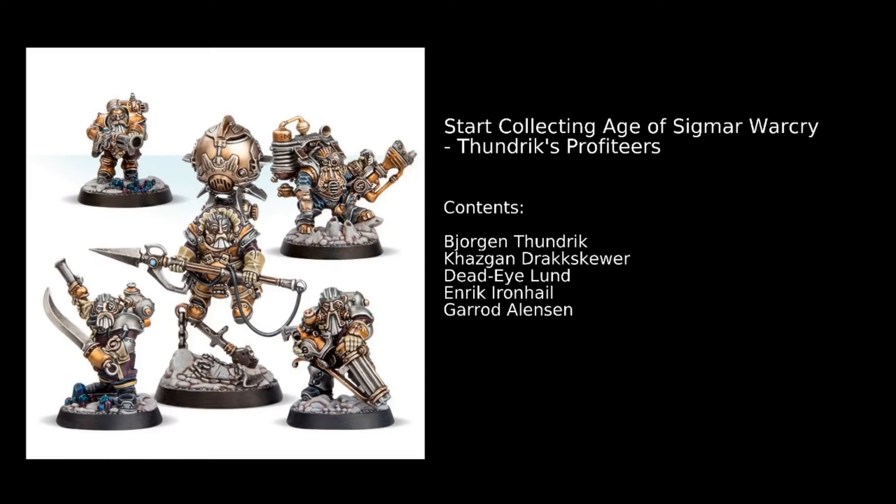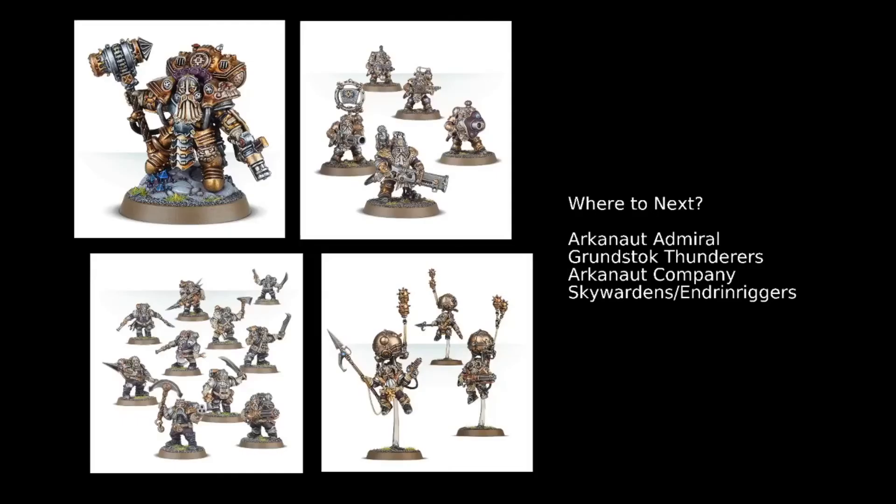You've then got Deadeye Lund, our Aether Shot Carbine wielding Thunderer at the back — pretty solid stuff. Two shots, strength fours, then two-four for the damage. Then you've got Enric Ironhale who holds the Aethermatic Volley Gun, which is a six shot weapon at strength three, one-three — it can really do some damage if it starts spiking. And then we've got Garrett Allenson who is our generic Arkonaut Company. Remembering both our Arkonaut Company models at the front only have a toughness of three while everyone else is rocking toughness four. But it's a really solid start with a good combat hero, a nice big support piece, good firepower in many different forms, and quality shots from Deadeye Lund.